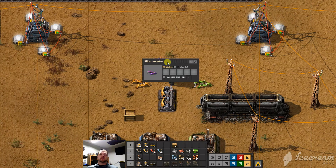Now, this inserter is the filter inserter. Whitelist, blacklist — what that's saying is: what I am going to pick up, and what I am never going to pick up. So then you pick what object that is. We've still got that stack size, but we're not going to worry too much about that.